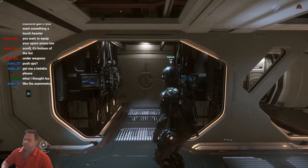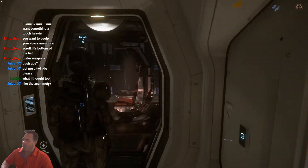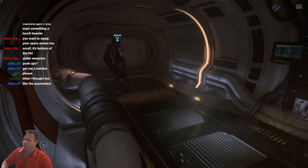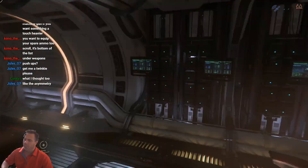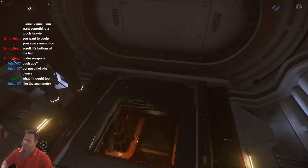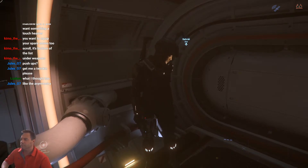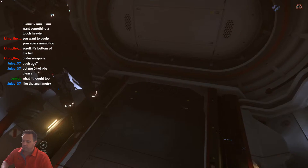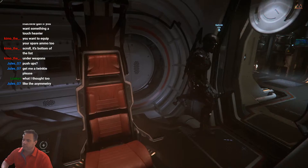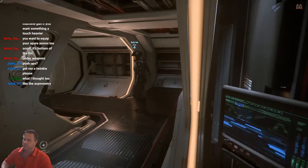This scanning room is going to be used for data running - all these servers here. It's like the main function of the ship. Here's another secret hatch to the bottom. The thing that's kind of cool about this ship is it can function a little bit as an exploration ship because it has the scanning features and you can put a vehicle in it.